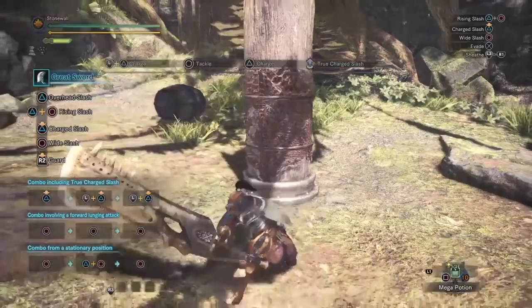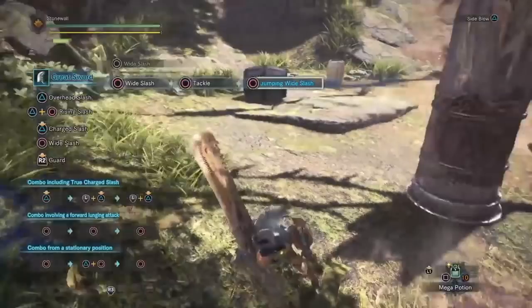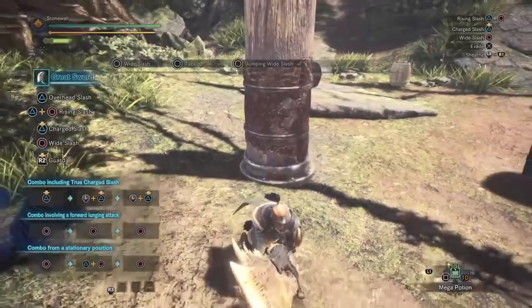If you hit circle, you go into a wide slash. Keep hitting circle and you go into a combo like that. It's decently powerful and good for quick openings when you don't have much going on.